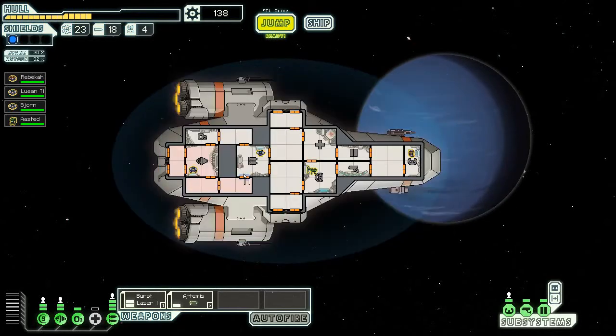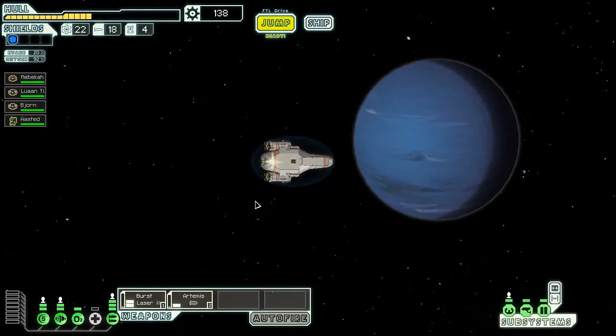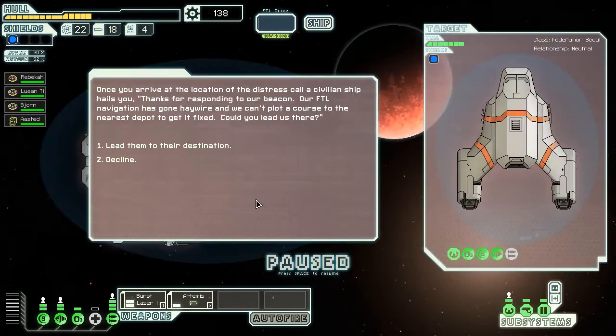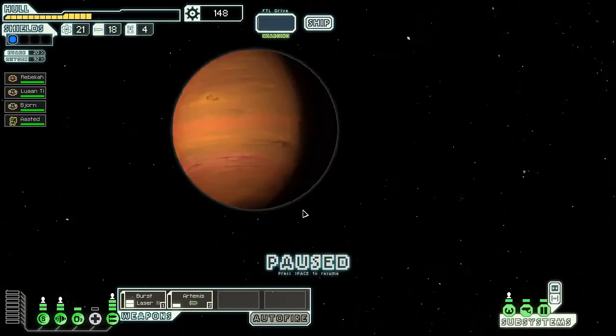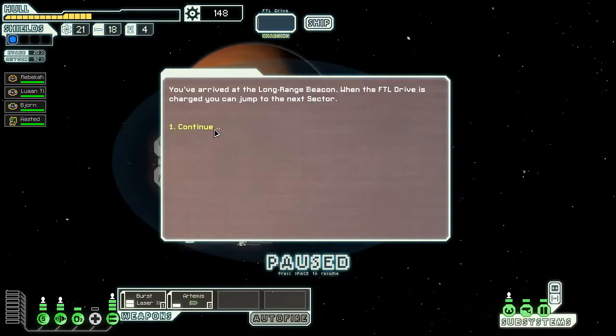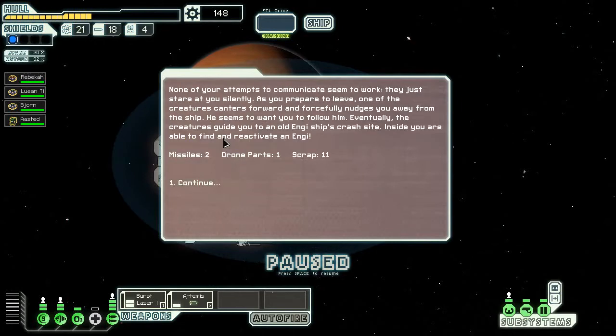Ooh, fuel. I have plenty of fuel right now, so I will not buy anything. I will, however, go to that distress beacon — no store on this map. Thanks for spawning to our beacon — quest marker in the next sector. Let's get the hell out of this sector and head to the next one. FTL Drive. Intelligent life forms — investigate, try to communicate peacefully. None of our attempts seem to work, but they nudge me to an Engie ship's crash site. I pick up an Engie — two missiles, a drone part, and 11 scrap.